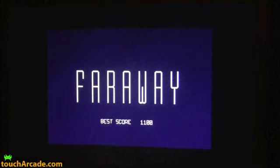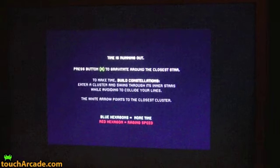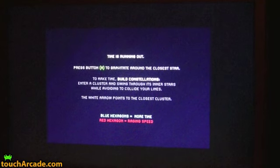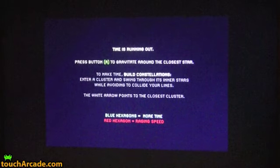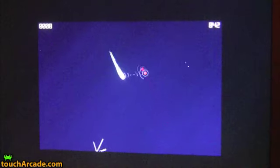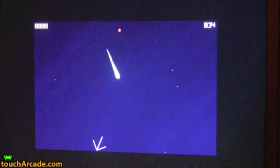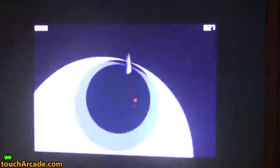This is a work in progress, but there's enough here to understand the concept. I'm working on the balance of the game and the way it looks. You're this little comet and time is running out. The way you win time back is by building constellations. There's a little white arrow pointing to the closest cluster.